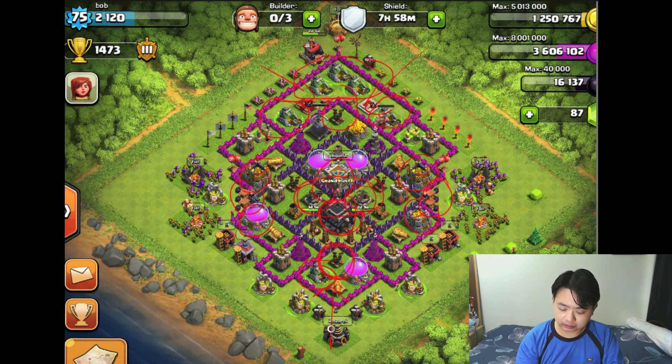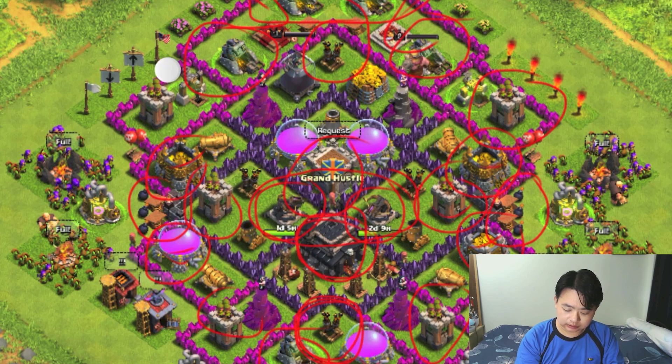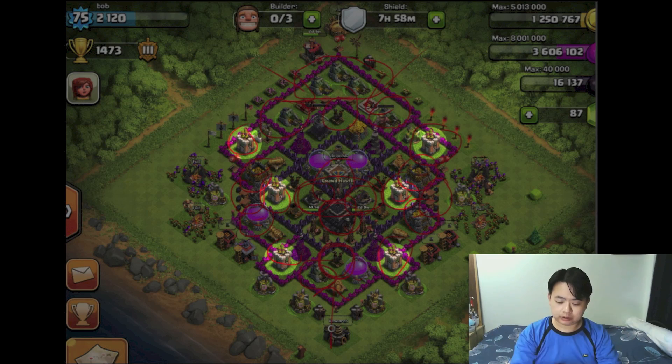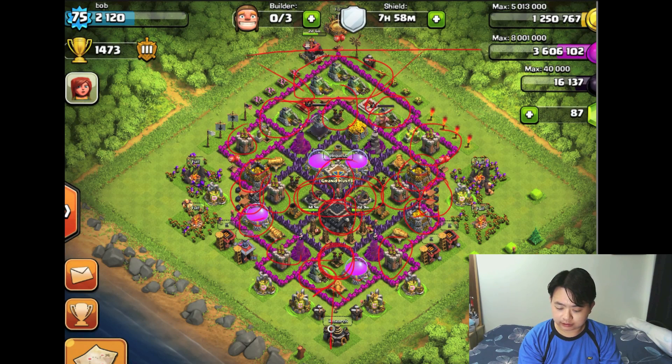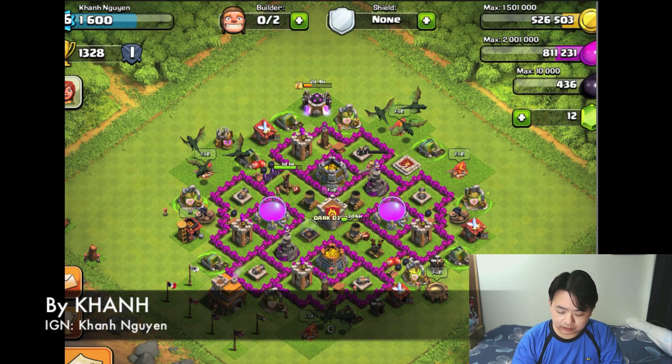The second layer should still be able to defend itself. However, the archer towers are in a very weird position — focused on the sides but not much on the top side. So if your enemy attacks from the top, there's almost no defense at all, except for the two heroes: the Archer Queen and the Barbarian King.